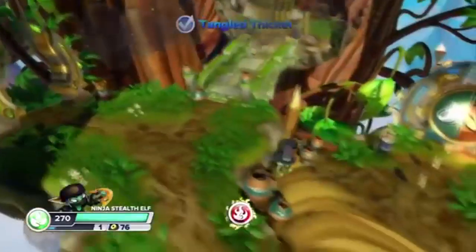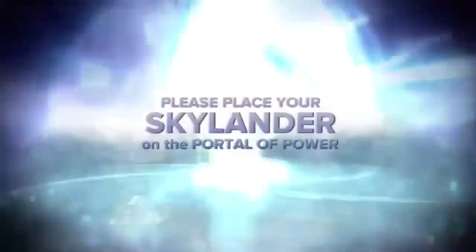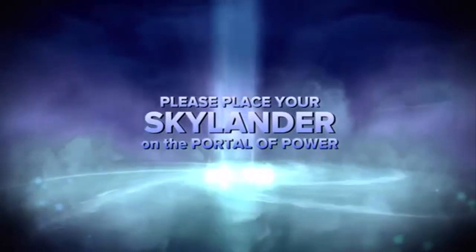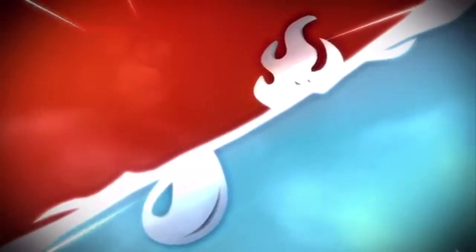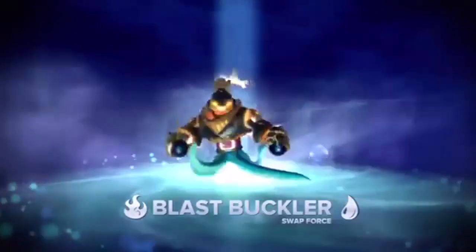Since we've got another elemental gate I guess we should switch over to the flame-water combination. The swap force combination we get is Blast Buckler.